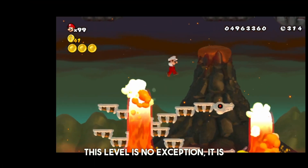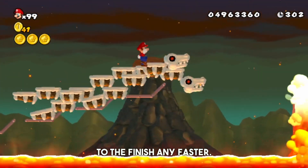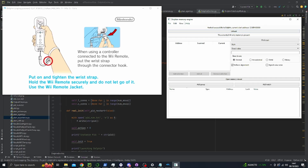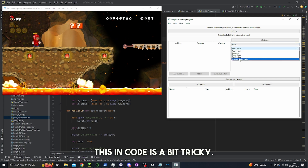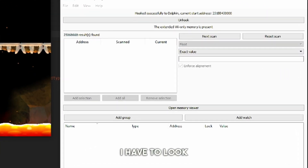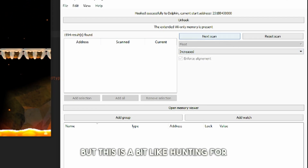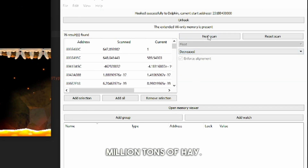While this level is no exception, it is one of the only levels where running to the right won't get you to the finish any faster. While rewarding our AI for its actions in New Super Mario Bros is fairly simple, actually implementing this in code is a bit tricky. I have to look through the game's memory to find things we need, such as the player's coordinates — but this is a bit like hunting for a needle in a haystack in the dark with a million tons of hay.